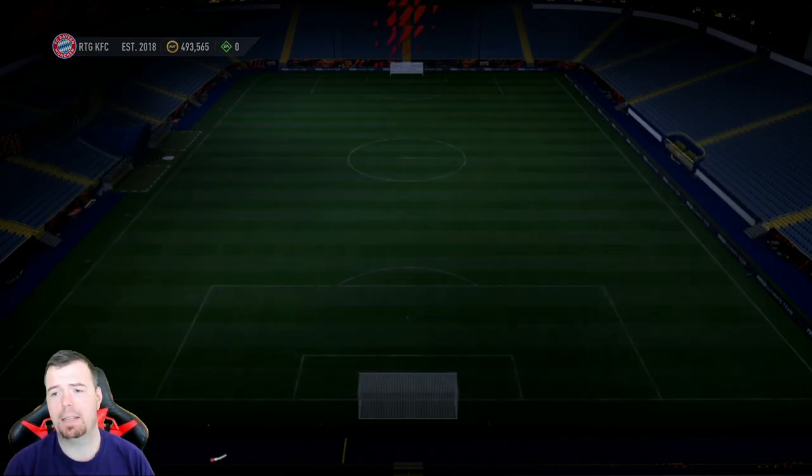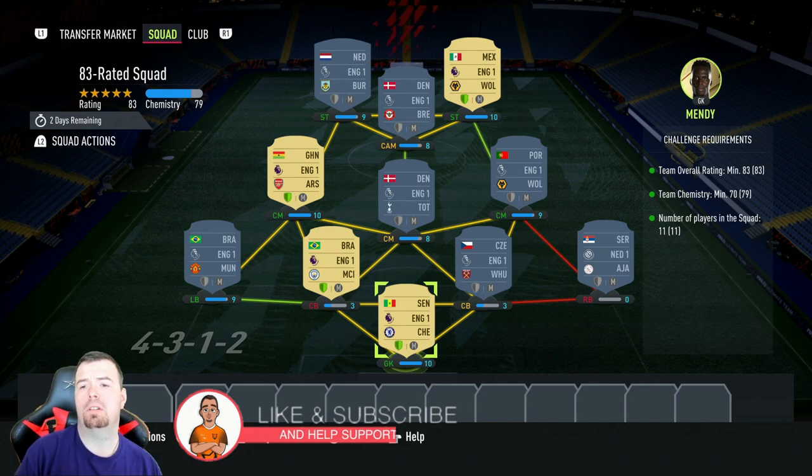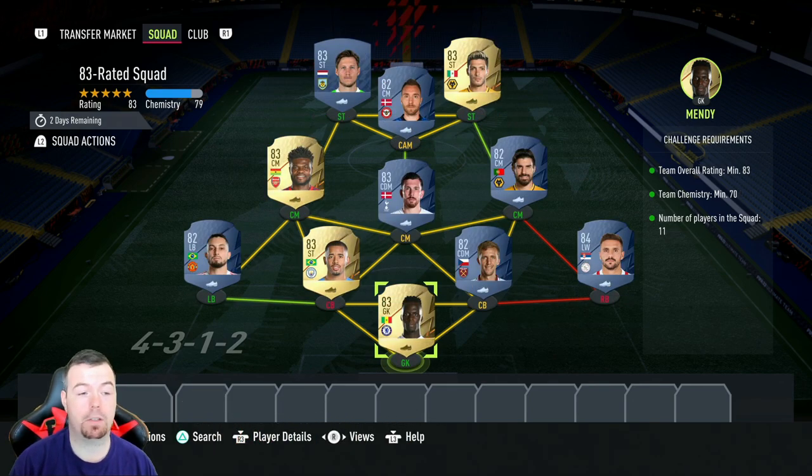Superb. Next we get into the 83-rated squad. Pretty much as it says, we've set up an 83-rated squad. Team chemistry is 70, we're on 75 — no position changes, no loyalty needed, 11 players in the squad.